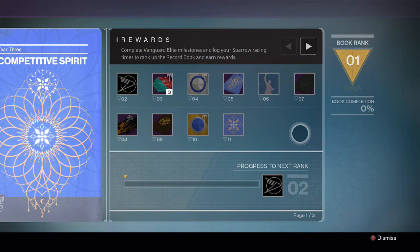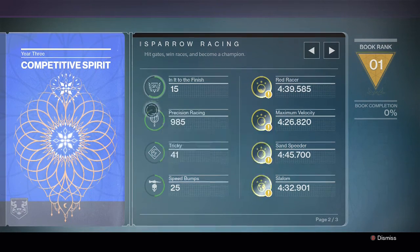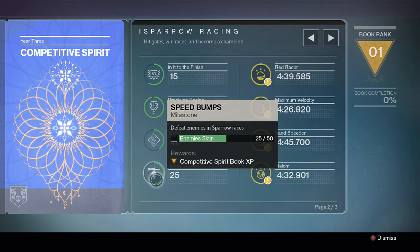Inside we've got: 'In It to Finish' which is races completed — I've done 15 races so far. Precision races — hitting a thousand gates; I should have finished that but I've missed a few along the way, so 985 gates there. Tricky 41 — don't forget to do your tricks. Enemies slain — I'm halfway there.